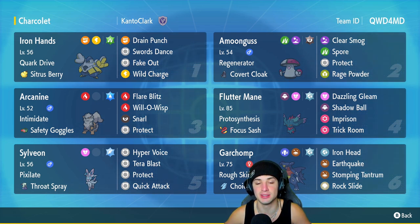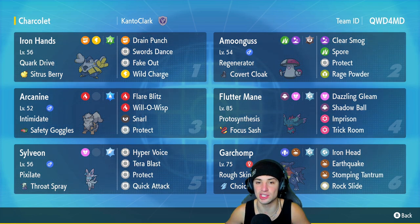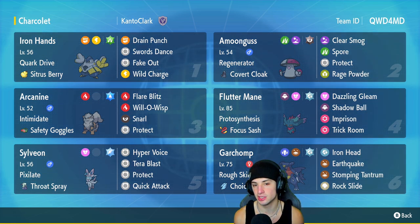We got Iron Hands to start here with for today's team preview. This one's running Covert Cloak, Drive into Sitrus Berry — Swords Dance as one of its moves. You guys know the power of this Pokémon when it sets up Swords Dance. It also has Drain Punch for STAB and HP recovery, Fake Out for flinches, and Wild Charge. Very versatile.